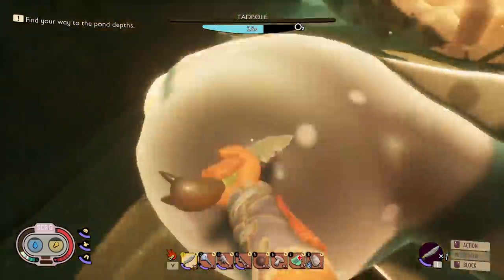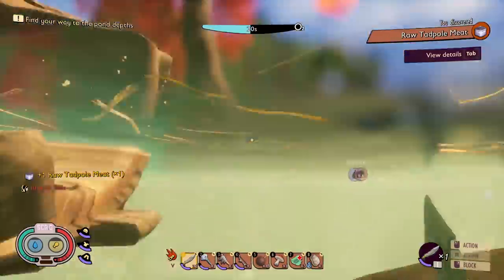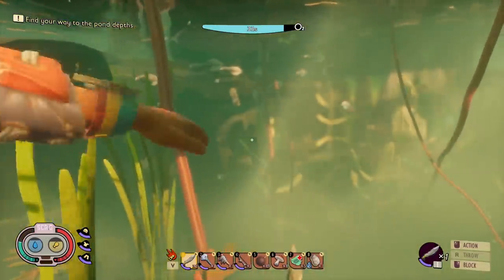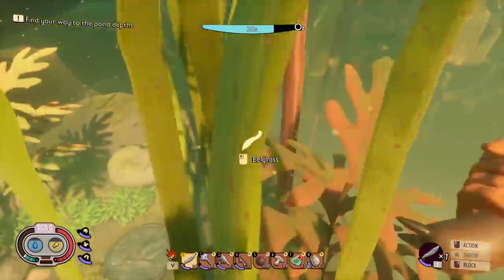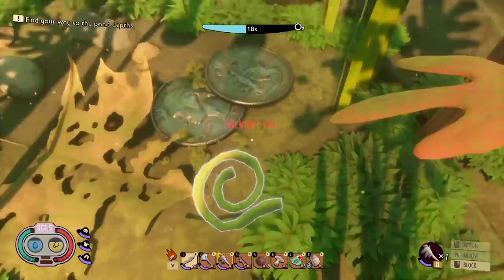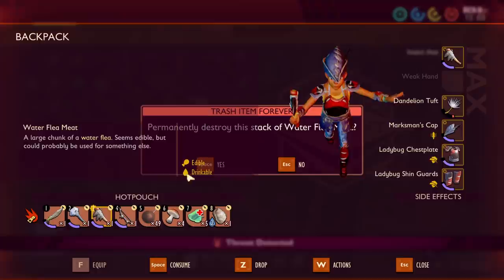Come here — gonna get it — yeah, there we go. Then we got raw tadpole meat and none of the extra parts that I wanted. There's a lot of aquatic life, but I still found basically nothing that I need. Oh wait, here's some eelgrass. And my inventory's full. I do have a lot of bombs on board, so I could probably get rid of some of these things. Or the water flea meat — how about that?